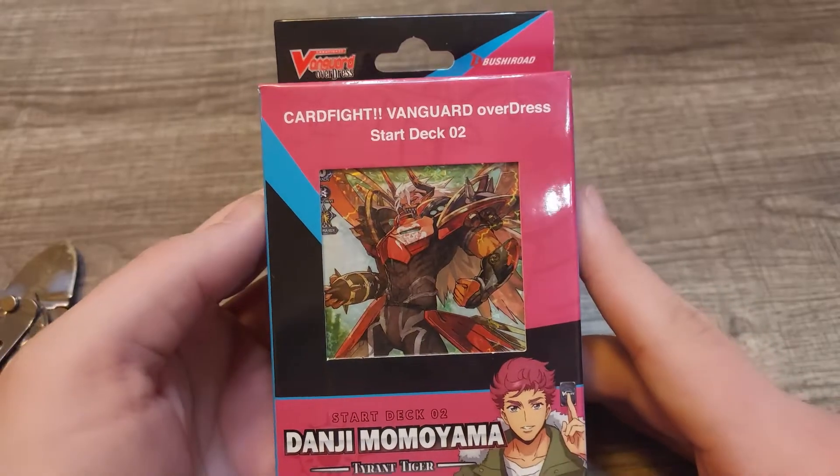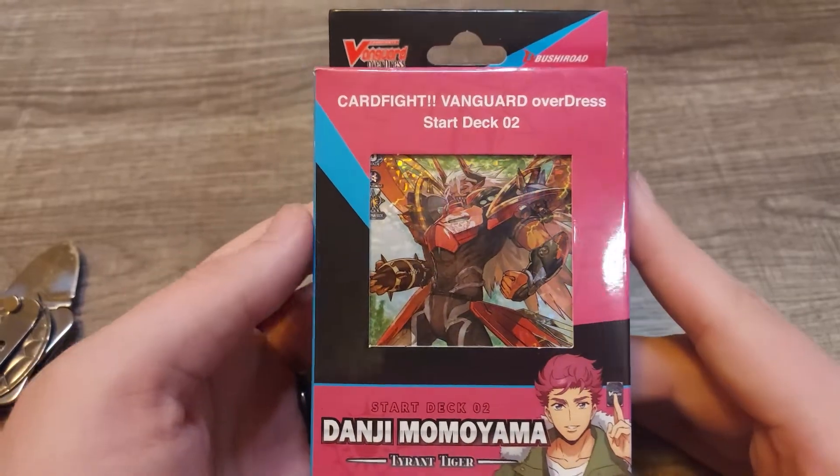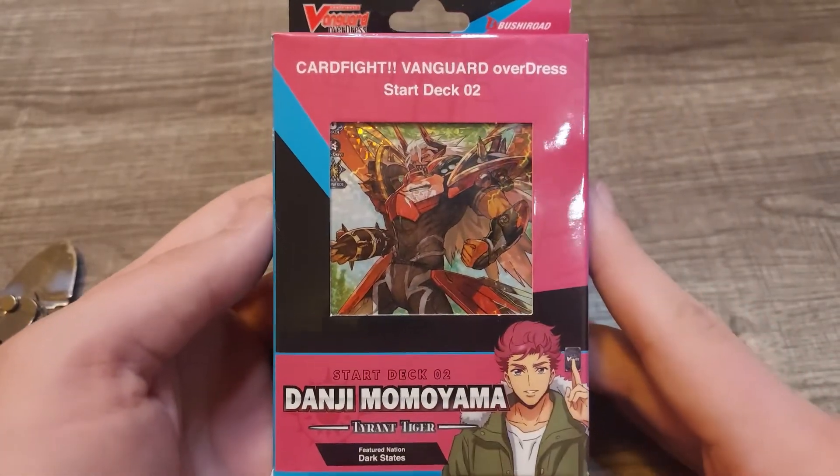What's up everyone, it's Sage again and I'm back with another Cardfight Vanguard opening. This time I'm opening the Cardfight Vanguard Overdress Start Deck 02. This one features Danji Momoyama, and his featured unit is the Tyrant Tiger. His featured nation is Dark States.